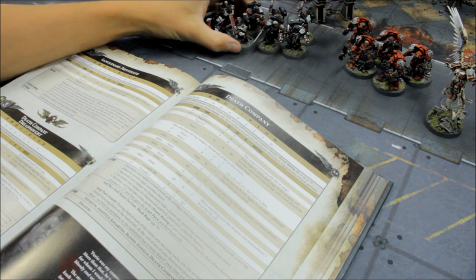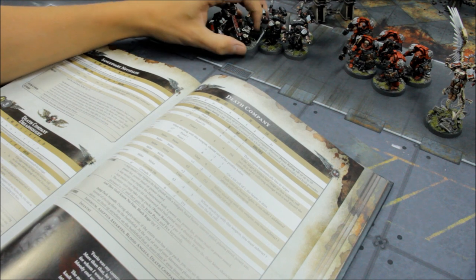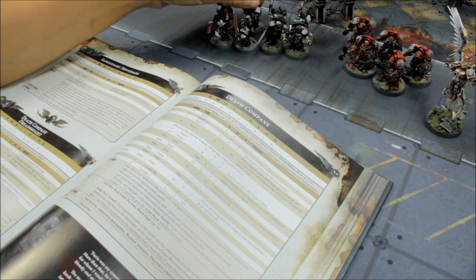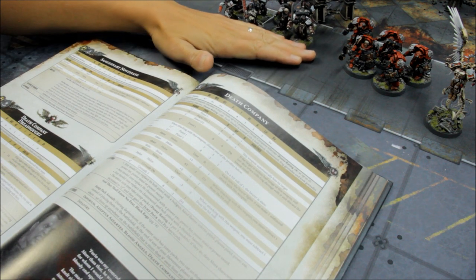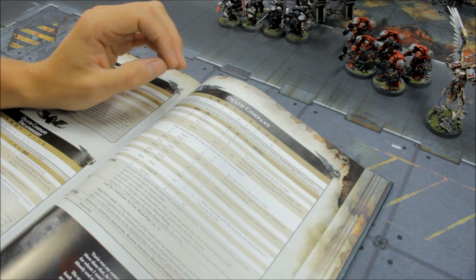By putting those 4 models in with just bolt pistols and chainswords, they can be the ones that take the wounds whilst you protect the heavier element of the unit — damage absorption models. But 8 of them seems to work just fine. You haven't invested a ton of points on them, but still enough of a sized unit and enough wargear to cause damage. So the Death Company — getting close to our final choices here.